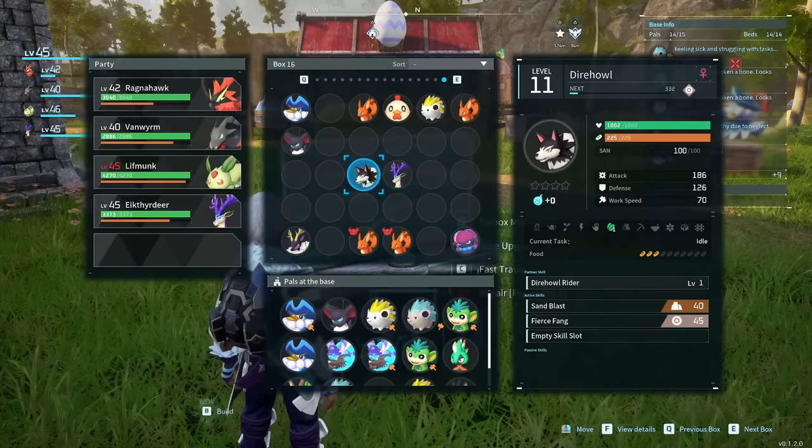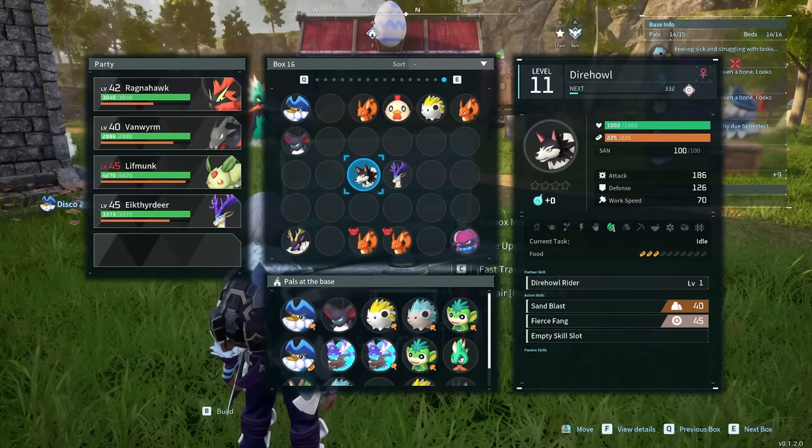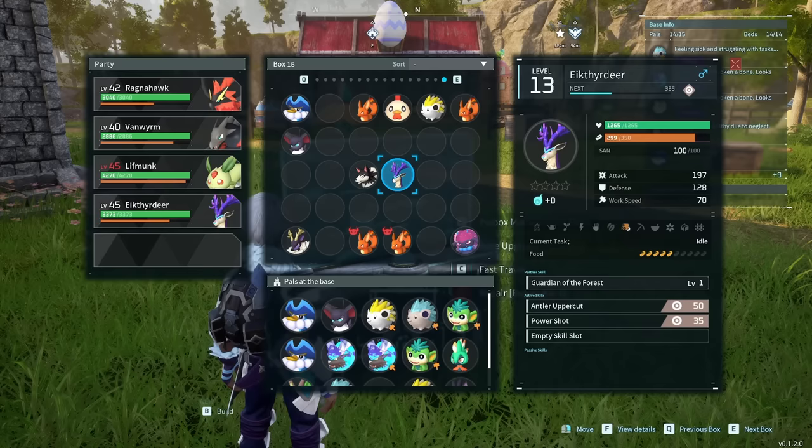The Dire Howl is still one of my favorite mounts because it fits inside caves — so if I'm caving I'll bring a Dire Howl, and if I'm exploring the open world I'll use the deer. At least until you can pick up the Fang Lope, which is the fastest ground mount in the game.